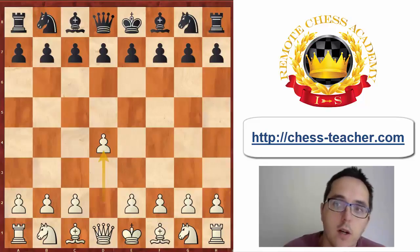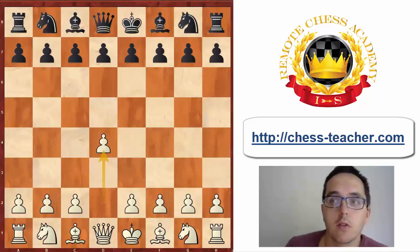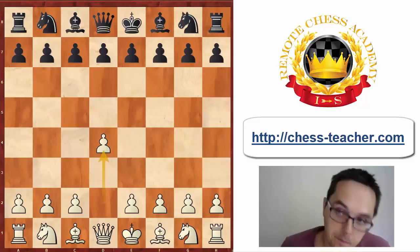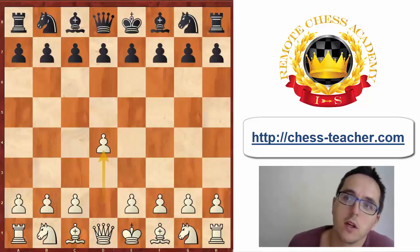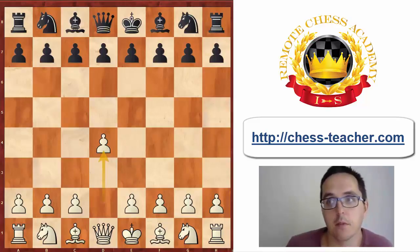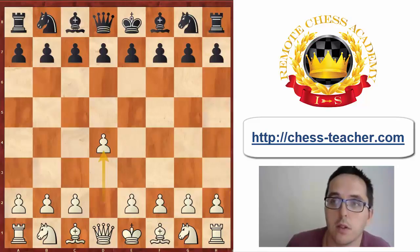Welcome everyone. In this video I am going to show you an opening trick that I once fell for. I believe if you have a d4 repertoire and every now and then you meet the Dutch, it is very useful to know this game because the plan that white used can be used in many different positions, and I have also used it myself as white. The game I'm going to discuss was played in 2001 against Mario De Noss, in the Flissingen open tournament, and the opening was the Dutch.